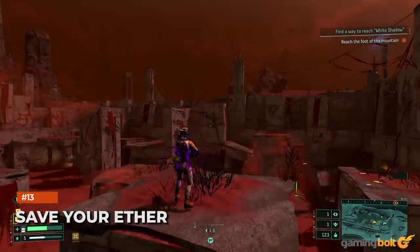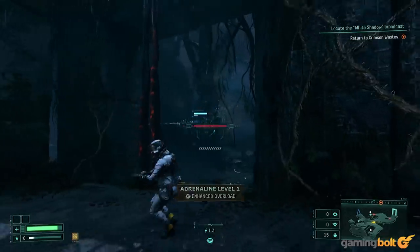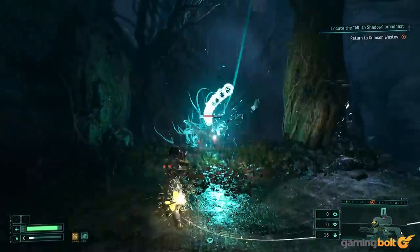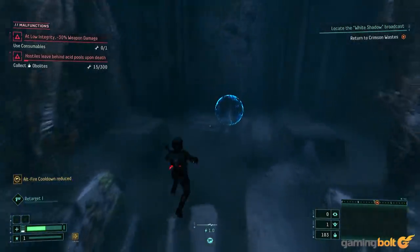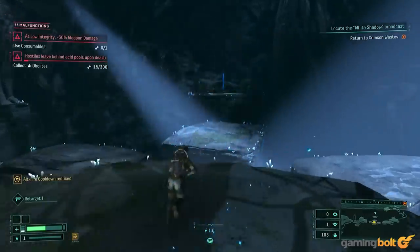Save your Ether. There are two currencies in Returnal — obelites and ether. While obelites are lost every time you die, ether is permanent. It's very valuable and not easy to find, so hold onto it for when you really need it. Don't waste large quantities on clearing malignancy. Instead, use it for opening temporary checkpoints or for summoning items from Cuthonos at the very beginning of each run.